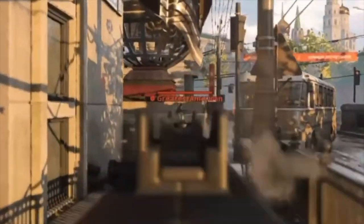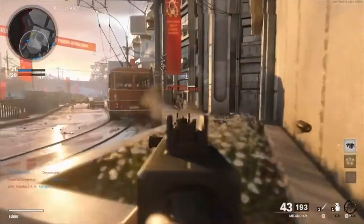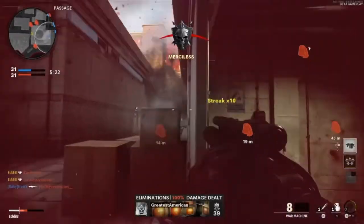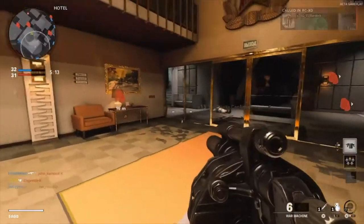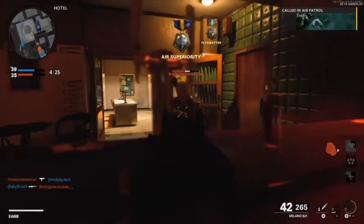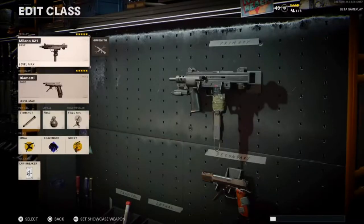What's up YouTube, hope you're doing well. Today I'm back with some more Call of Duty Black Ops Cold War beta gameplay. The beta has ended but I still have some gameplay for y'all. Today I was using the Milano 821 — everybody was using the Milano, the AKA mini Uzi. This thing shreds, this thing beams. It has high damage but at the same time has low fire rate.